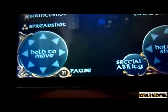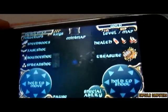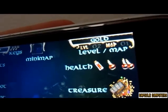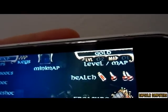You move with this analog controller over here, you can pause the game, you've got a special ability, and you can shoot in all different directions with that controller. That is treasure — you can pick it up along the way. You pick up health which replenishes your health, you've got the amount of money you've picked up, the level of your character, the map that you're on, and a little mini map.